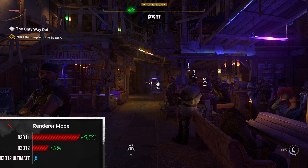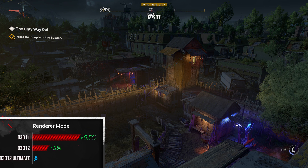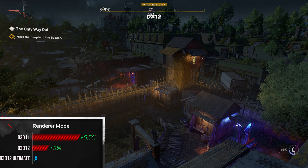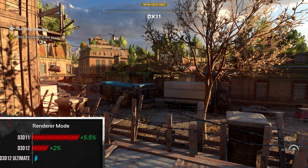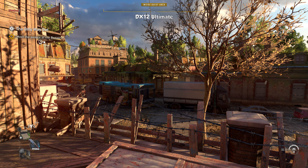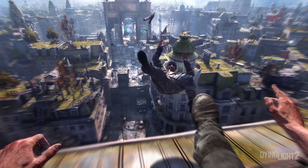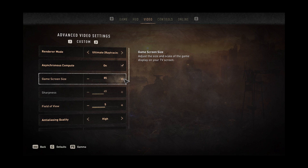If you decide to use any kind of ray tracing then you're forced to use DirectX 12 Ultimate. If ray tracing isn't for you then surprisingly DirectX 11 on average gives you the best performance. It will depend on hardware configuration, but after testing quite a few, DX11 seems to be the way to go. If you have a GPU that isn't 15 years old then you should benefit from using async compute. You can't use it with DirectX 11 though, so it might be better to run DirectX 12 with async compute on certain GPUs.